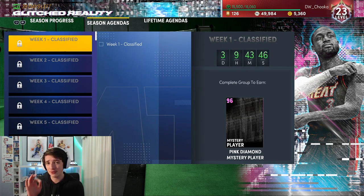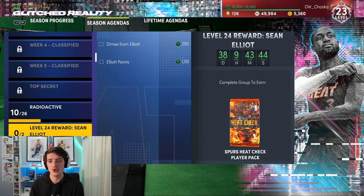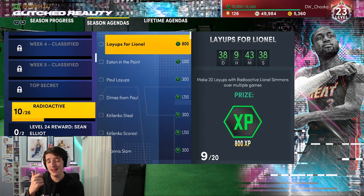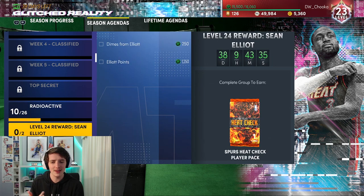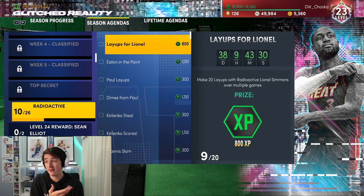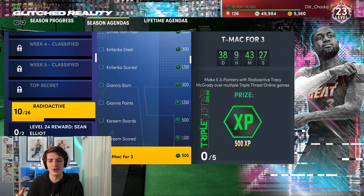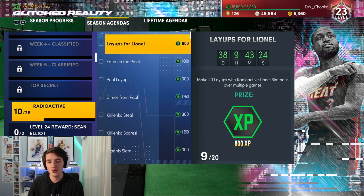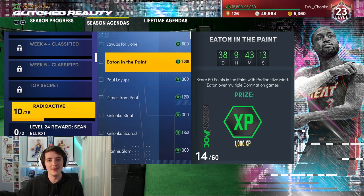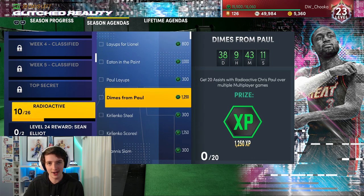The best thing I can recommend is to write down all the challenges you want to do. Don't just do all the challenges — write down the ones where you have A) the cards, and B) that you can do in a single game. I don't spend money on packs — I have 50k MT, which isn't a lot — but the best thing you can do is buy cards like this Lionel Simmons, and as soon as you're done with him, sell him back. Get the MT for that, have the XP challenges done, and then earn more MT to buy more expensive cards. Doing this is the easiest way to get to level 40.